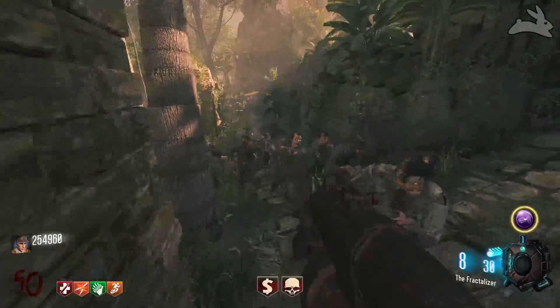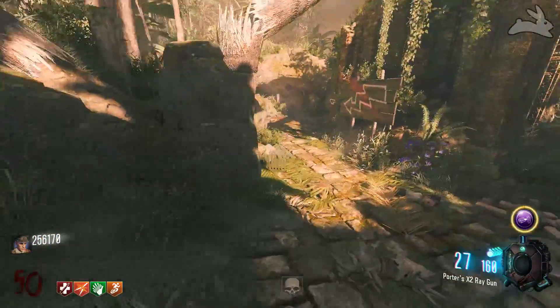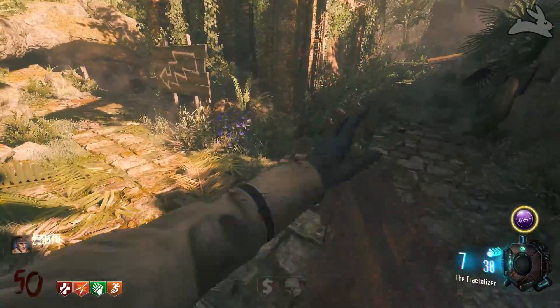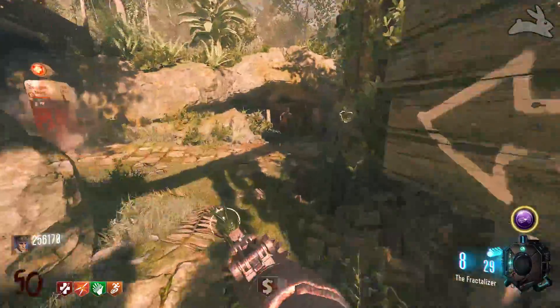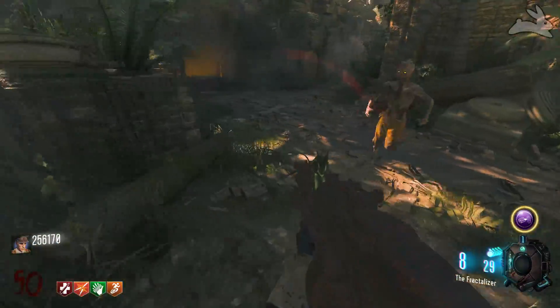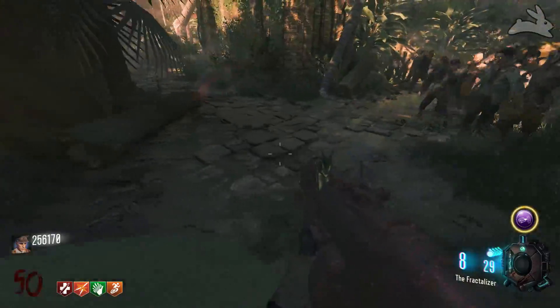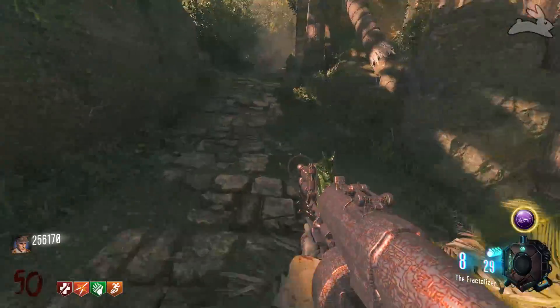The basic strategy is you want to keep the door from spawn over in this area closed, and you want to run the exact same loop — basically get all the zombies right behind you, and once you do that you use the Shrink Ray to shrink them all down. But in Black Ops 1 you could easily run through the entire horde, or you could use Mustang and Sally or the Ray Gun because you have PhD Flopper and it didn't really matter. In Black Ops 3, it's a little bit different.